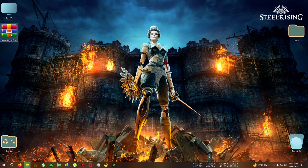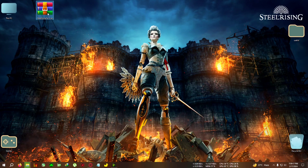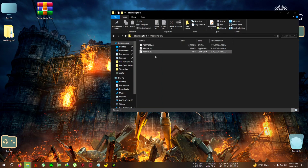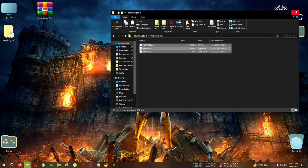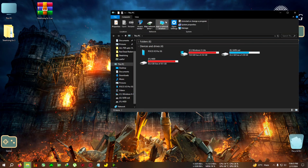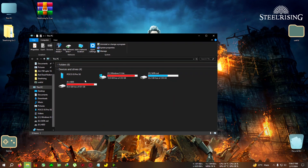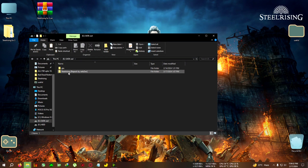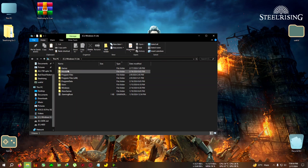First, download this zip from the link in the description — it's the FSR3 mod. Extract it to the directory and copy everything inside. For AMD GPUs, you will need to edit the text file and set the fake_nbd_gpu to true in order to use this mod.